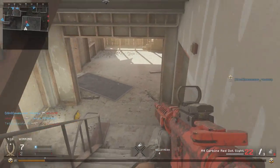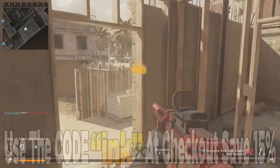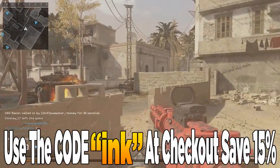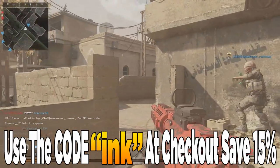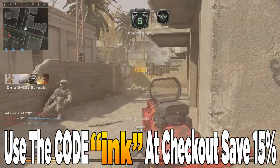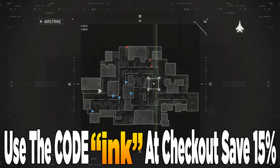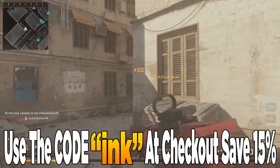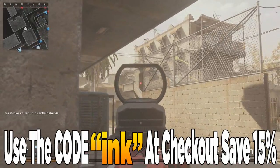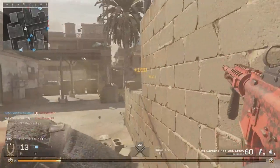If you're going to get yourself some Control Freaks, now is the best time of year to do so because my coupon code 'Ink' at checkout will get you 15% off instead of 10% off. It's like a Boxing Day or Holiday deal they've got going on. Control Freaks really do help out your aim, they're super cheap, and they're linked down in the description. But let's look at the M4 Carbine and decide how good of a weapon it really is.